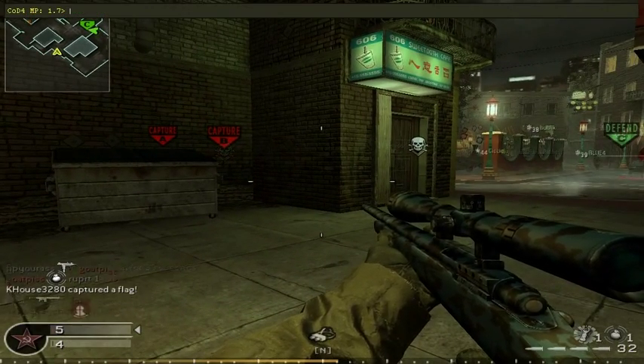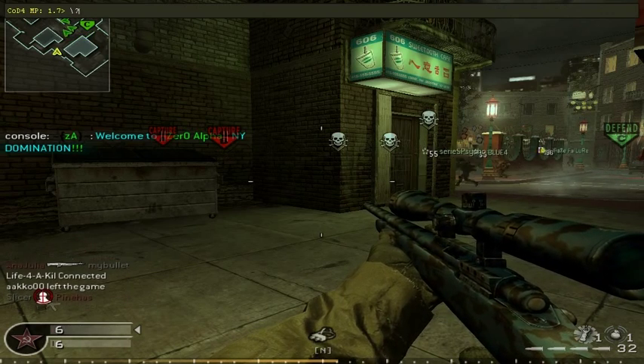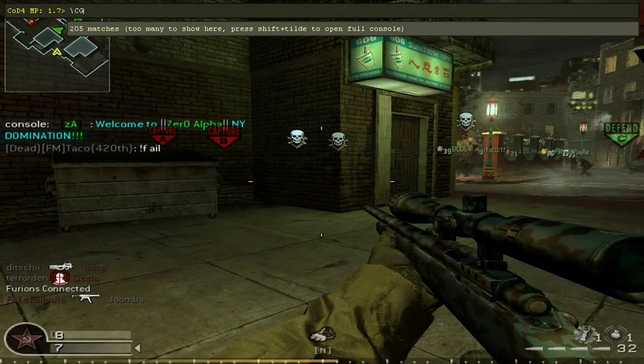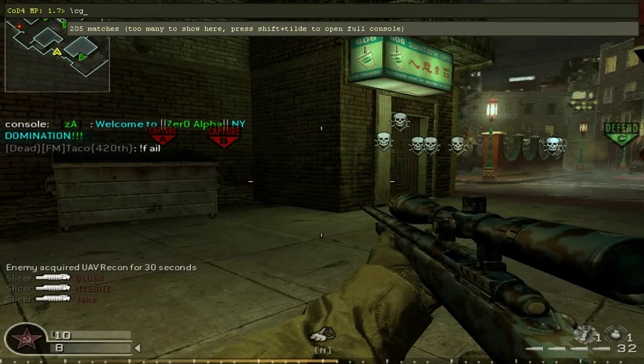Open it and press slash — not this slash, the one with the question mark, but the other slash — and then type CG. Not caps, I don't know if that matters, but CG, FOV.